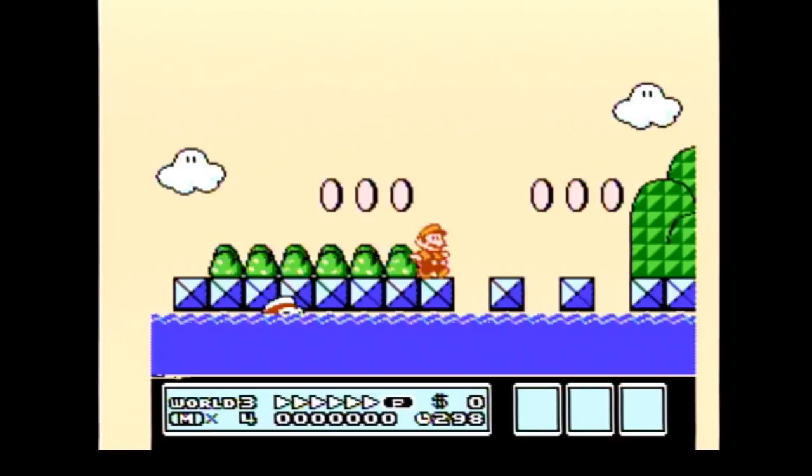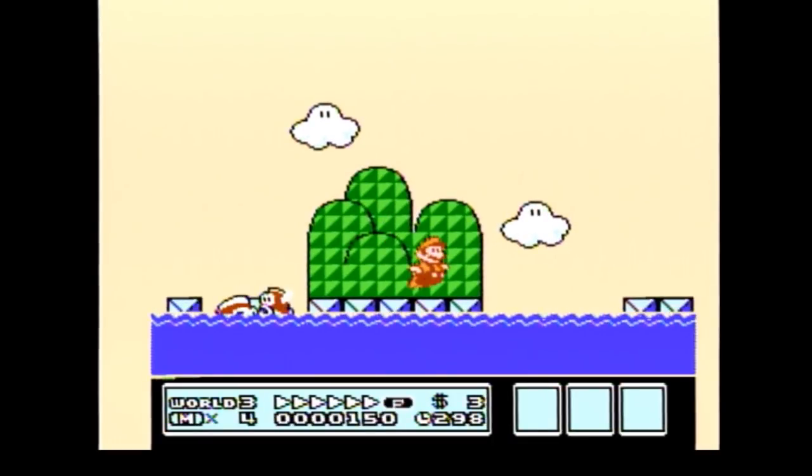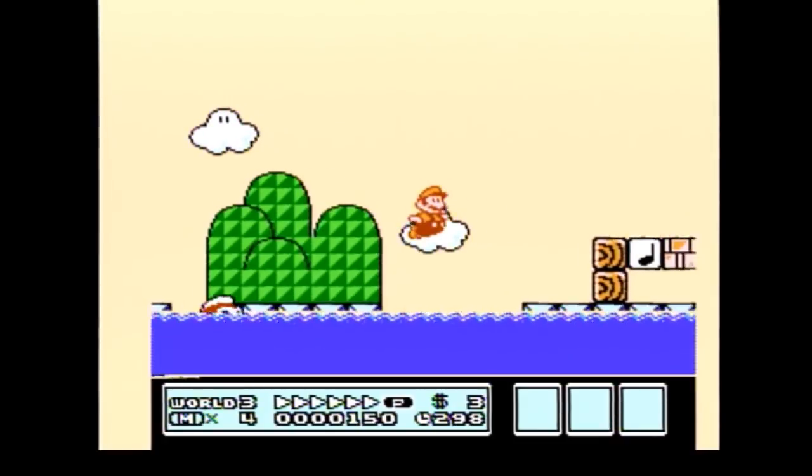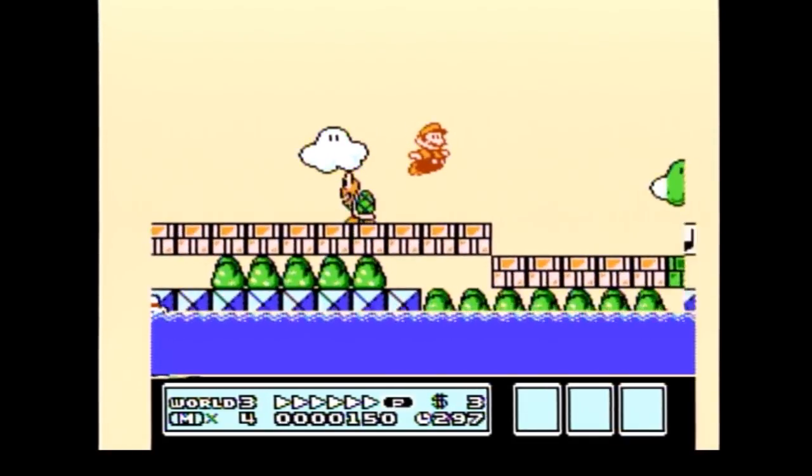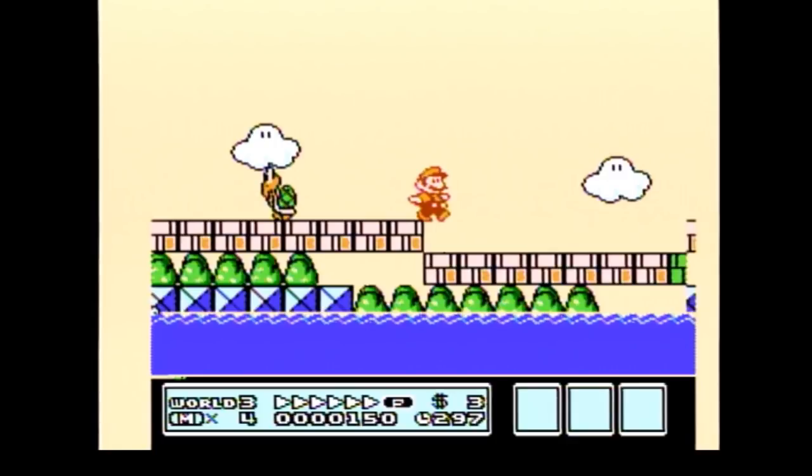Once you build P-Speed, do a small jump over the first Cheep Cheep when you reach the blue pillar after the first little gap. When you land the small jump, do another medium jump up and over the music note block. If you hit the music note block, it's really going to mess up your P-Speed. Jump over the turtle in any way that feels comfortable — I just do a medium jump.